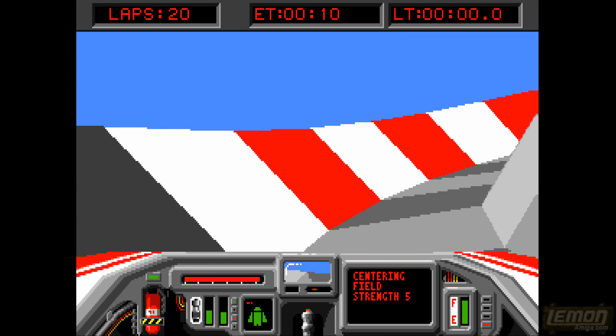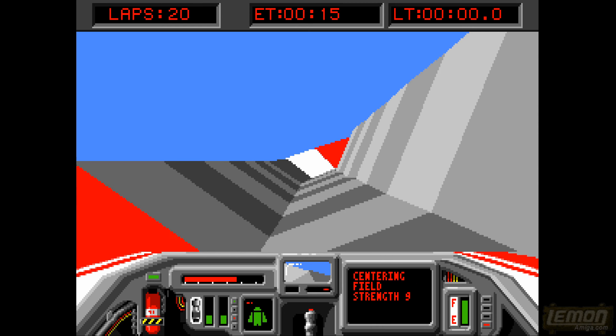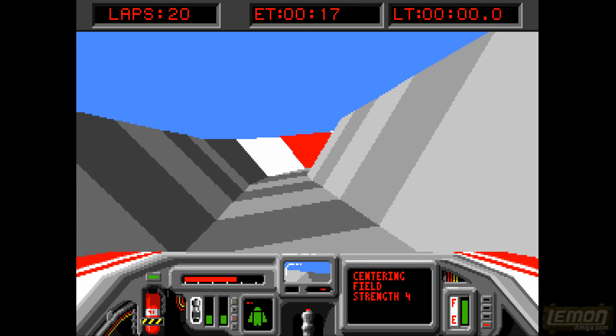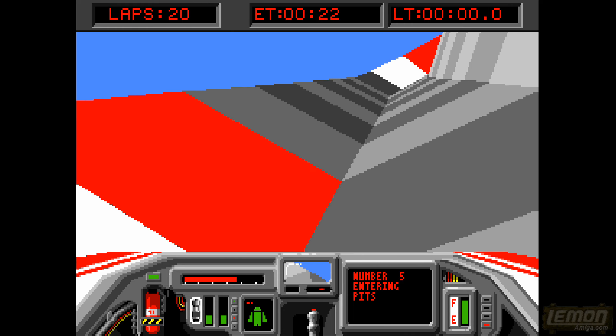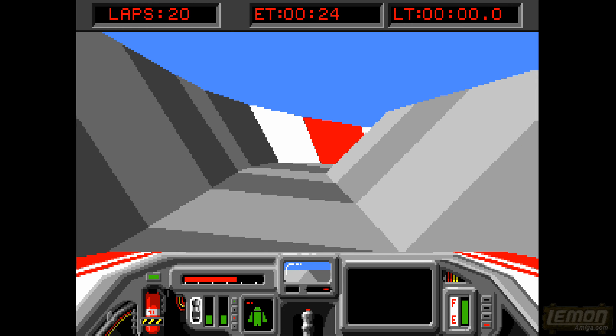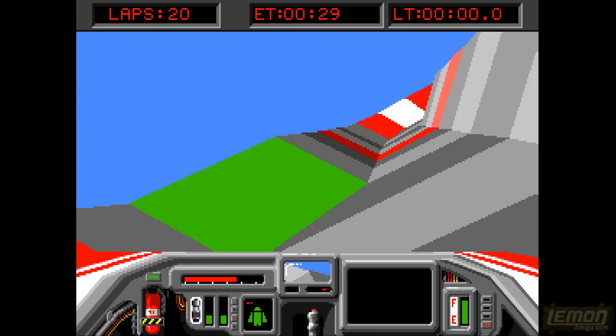The screen will flash blue if we collide with anything. I had to turn the centering field pretty high to stop us colliding with things at the start. The first thing we need to do is press the E key to start the engines — if you don't, you'll just thud to the floor without anything moving whatsoever.